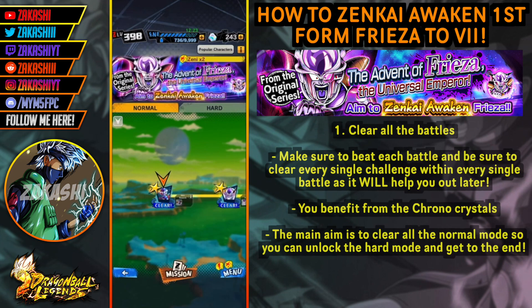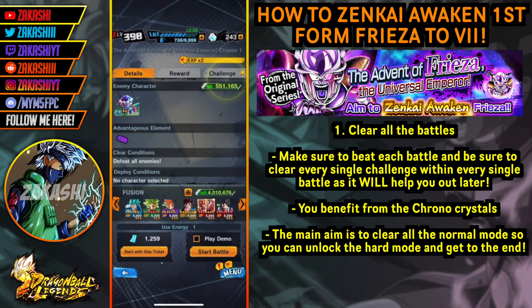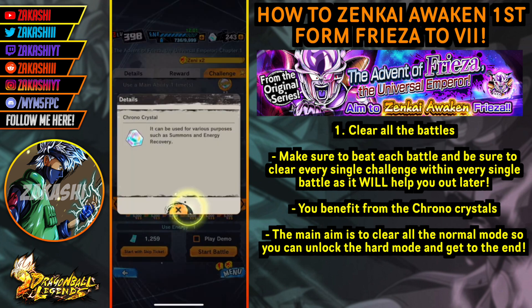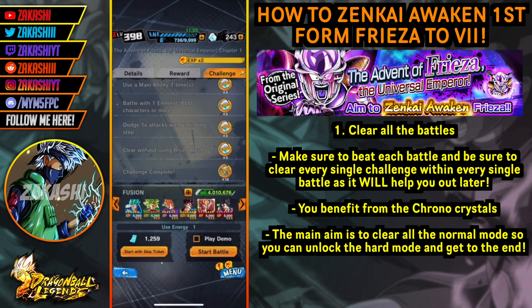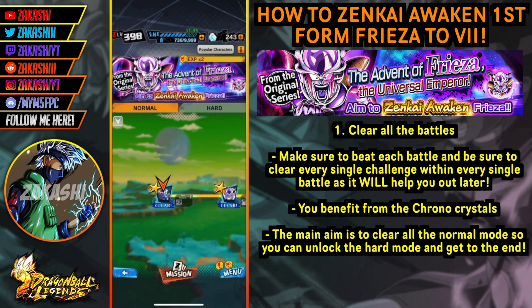When you go into the event you'll see there's two sections: normal and hard. However, when you first open it you won't have the hard section available, so normal is the default difficulty. You're going to see all these battles here, and what you want to do is clear all the challenges in every single battle. The challenges give you chrono crystals and rare medals, which you can use in the shop or for summoning.